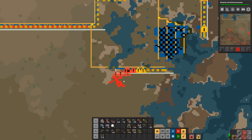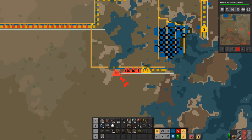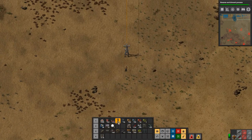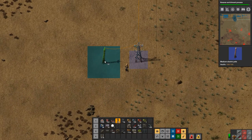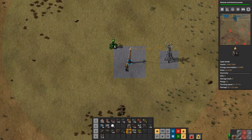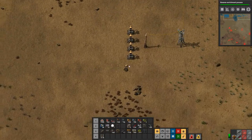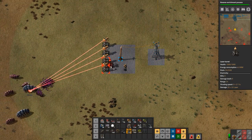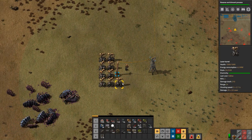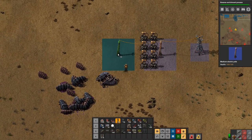They are taking out turrets. We'll deal with them. Stick some turrets down like that and go grab some fighters. Let's stick some more turrets down like that and move a little bit closer to keep that going.